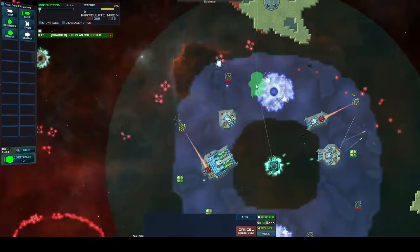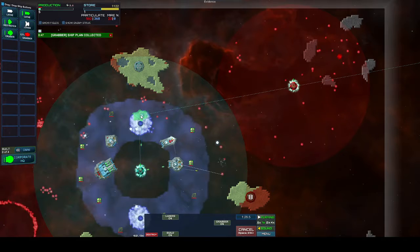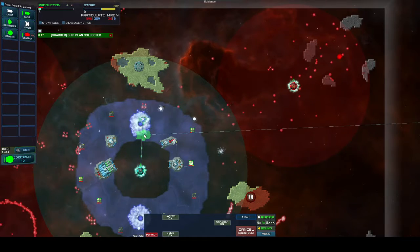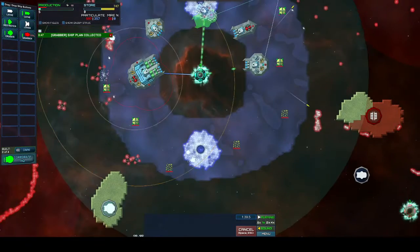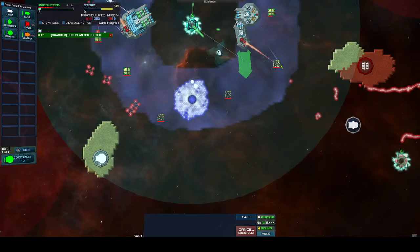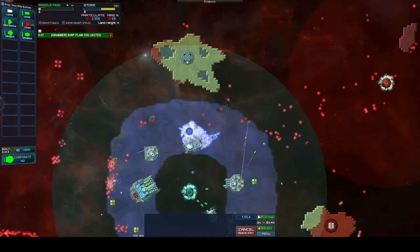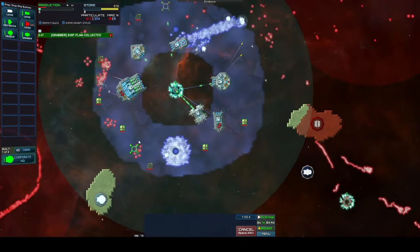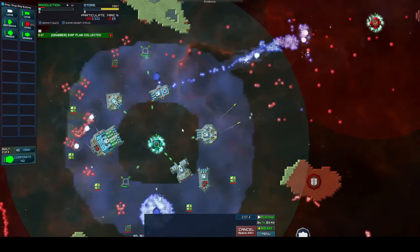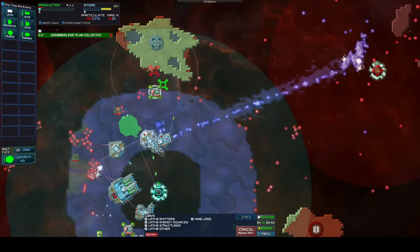It depends on where we want to use it first. I think I'm going to want to build it right here. This line is what I'm guessing sends it straight towards the enemy — when I mean the enemy, I mean the red particulate. I think that's what it's called. Looks like we have another cruiser, another one of these grabbers, and that looks to be an omni. Okay, that is pretty powerful. Start moving it over here, get it over here doing stuff.